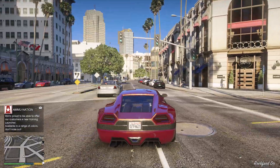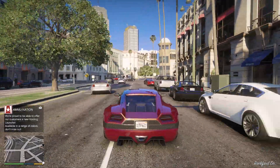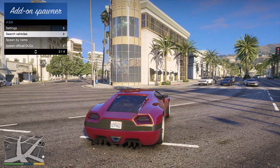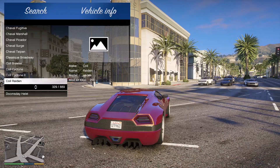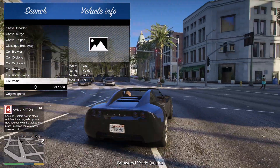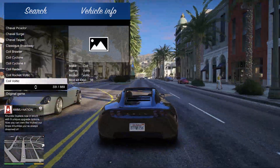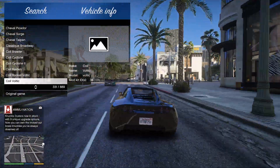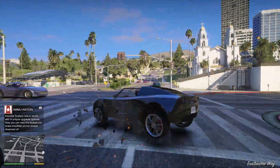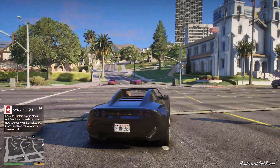To close this menu, just press the F8 key again and the menu will be closed. Press F8 again to open the menu, go to Search Vehicles, select any vehicle you want, and the new vehicle will be spawned. To exit the menu, just press F8 again. Thank you guys!